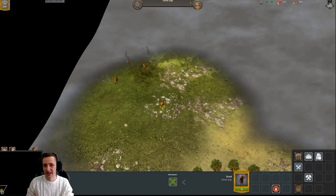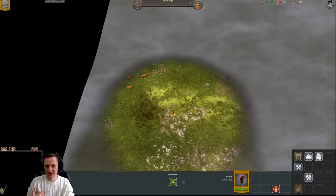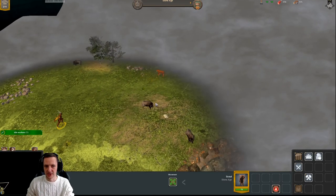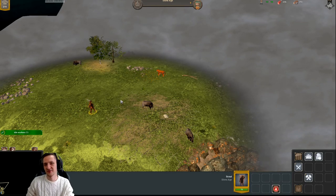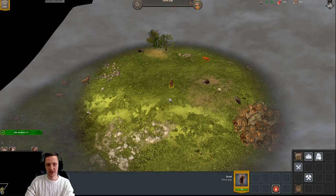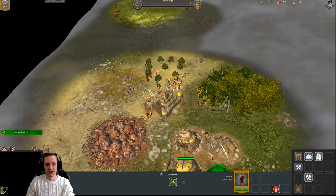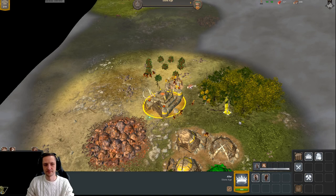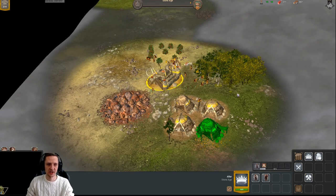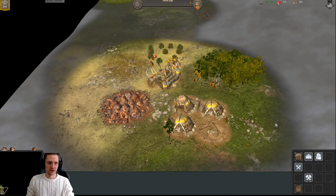The scout is the only unit, as far as I know, that won't get attacked by wild animals. You can see a tiger and boar — three of them — so this is a very dangerous area. If you send a worker there they'll get attacked, and the animals can even follow him back to your HQ if he tries to escape, then you're in real trouble.